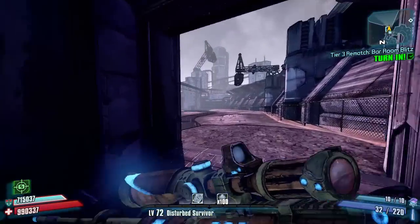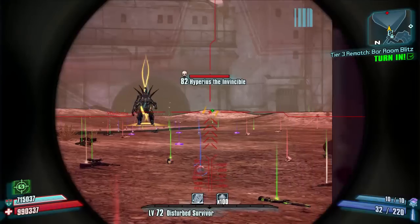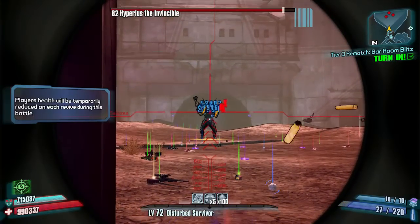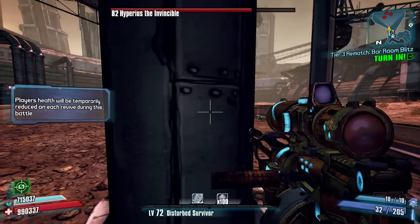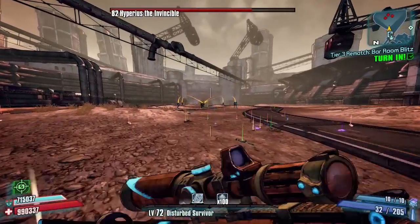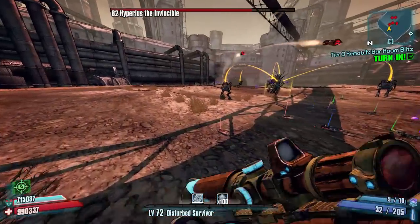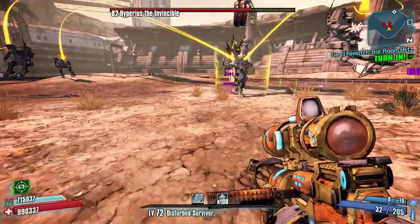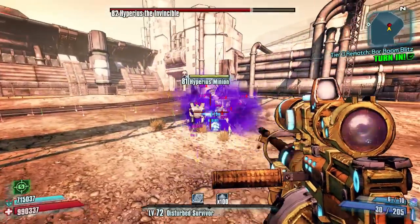Hello everybody, welcome back to Borderlands 2 at Hyperious's arena today. As you can see by my hotbar, I still have the trusty 1000 stacks of Rising Shot, so I'm going to take a bit of his health off before his nova attack goes in. The plan is to get some singularity grenades going – totally failed on that one – pull all his bots into the middle and Rising Shot slash bore the hell out of him until he dies.